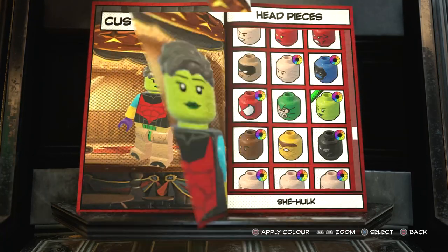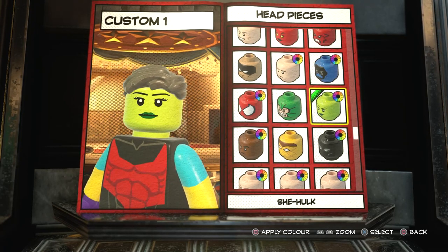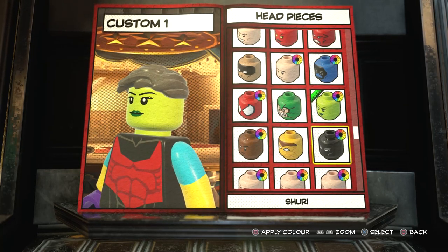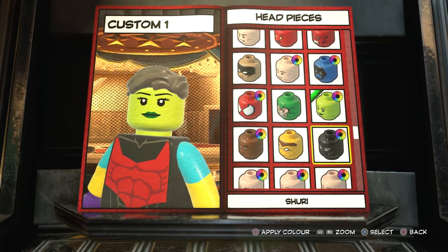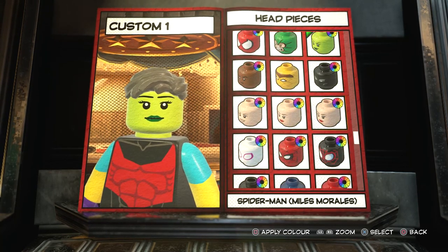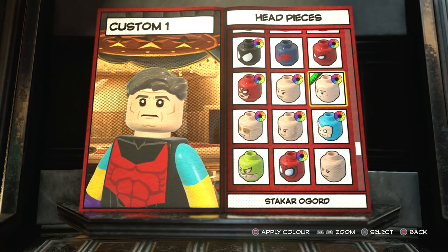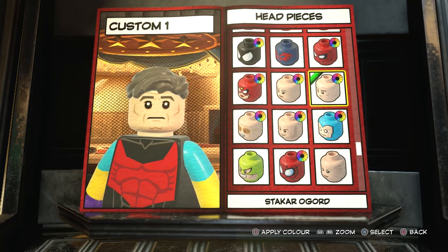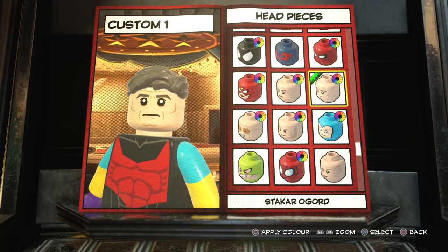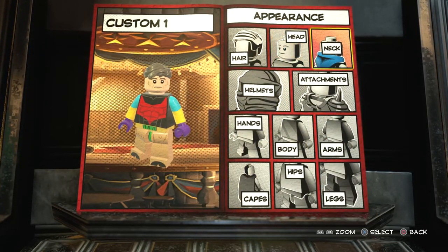Then once you've done that, you want to go to head. So obviously we can't have the glowing eye that Cable has in the comics and the movie, but if you watch to the very end of the trailer, you will see he doesn't actually have it. I found a head that I think works with that design — Stakar's head, which is included with the Guardians of the Galaxy Vol. 2 DLC. I think it looks really good because of the gray eyebrows and everything. You can go with something else if you want, but I really like that. I think it brings it all together.